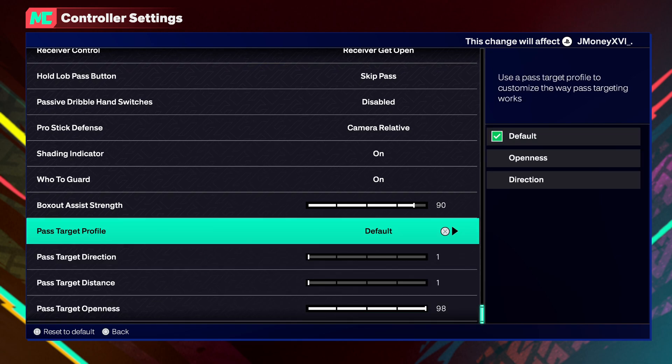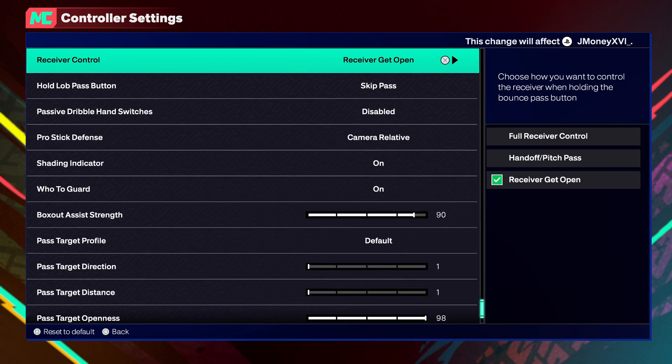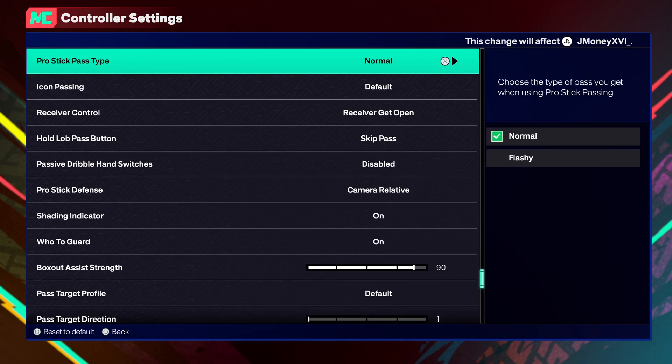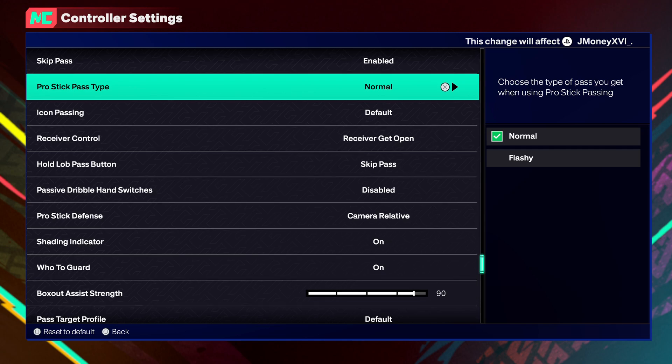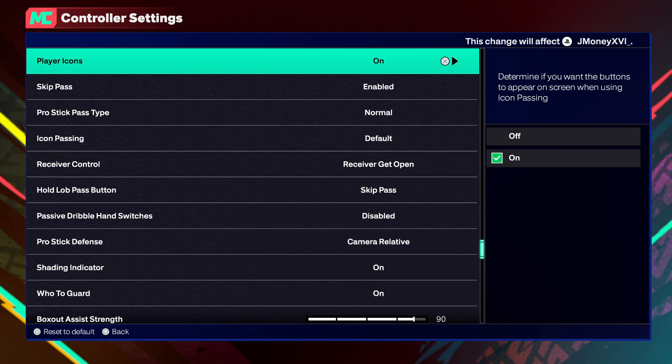For your character right now, look. First, there's Icon Passing — I have mine on default. And then boom, your Pro Stick Pass Type — always put this on Normal. I'm telling you right now, always put this on Normal, because Flashy, even though personally I do like throwing flashy passes, it's gonna mess you up more times than it helps you.